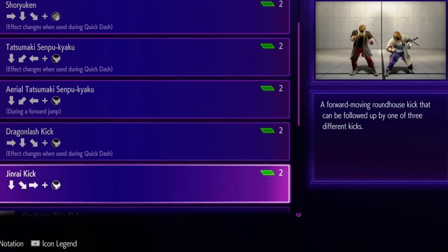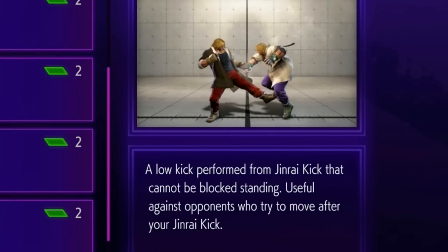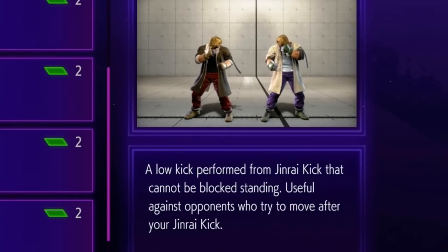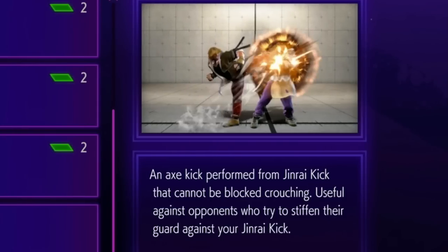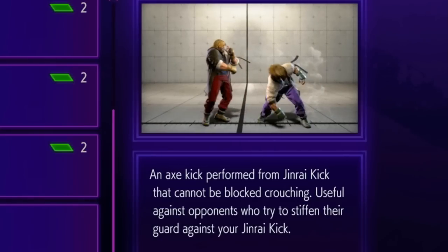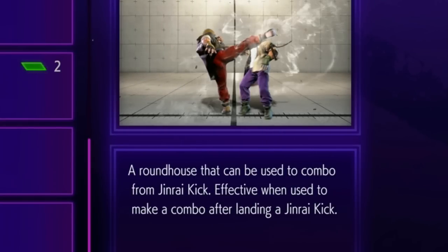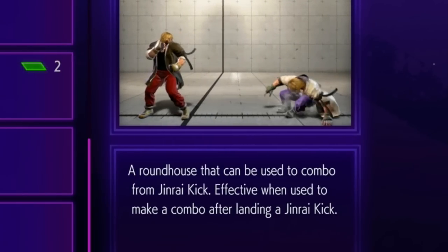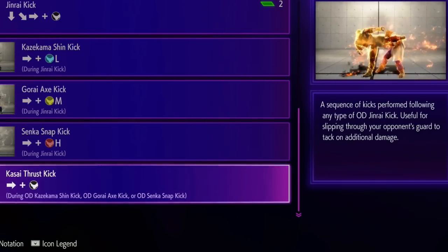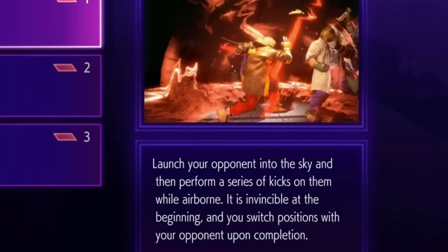The other new move is the Jinrai Kick - basically gimmick central. It has three possible follow-ups. After you do the initial move, you can follow up with a light, and if you do a light follow-up, then it's a low. So if we have a low, we gotta have an overhead, and that's exactly what the medium follow-up is - an overhead. And then there's a regular follow-up with heavy kick, which is your damage option for when you actually get the hit. It gives a knockdown so he can follow up and pressure after. This gives Ken much more mix-up potential, as he can overhead or low you on the spot and you kind of just gotta guess.